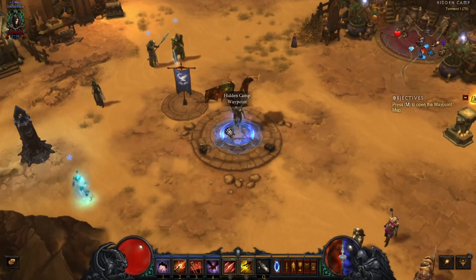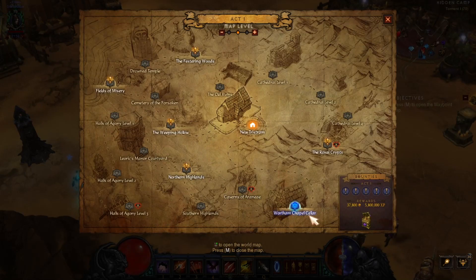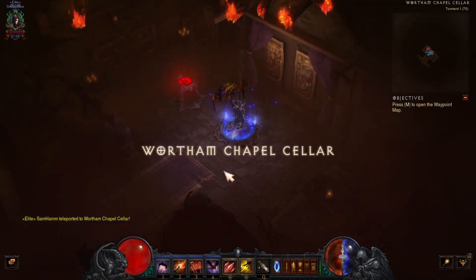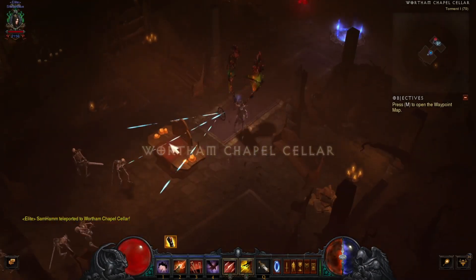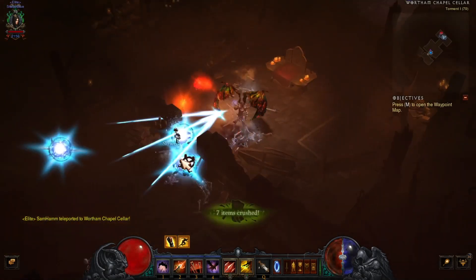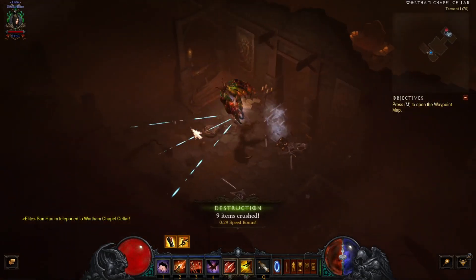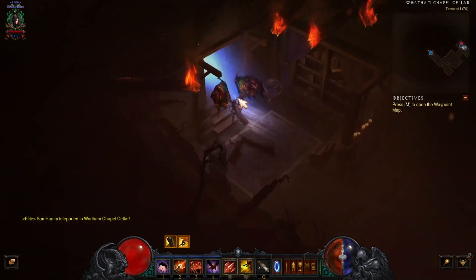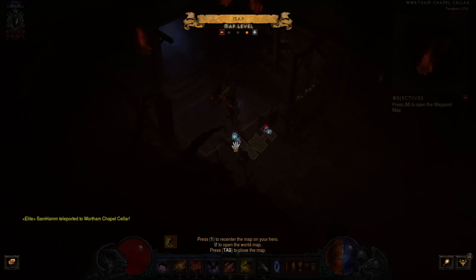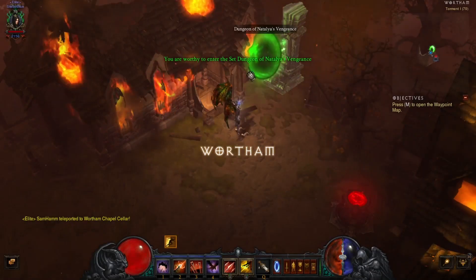You've got to go to Act 1. Go here to the Wortham Chapel Cellar. Now it doesn't matter what level you do your dungeon in to master your set dungeon because the set dungeon is already set — it's got its own level. You're going to do it at whatever level you want. You've got to go through this door. You just come around here and go right to the Wortham. As soon as you get in, the dungeon will appear.